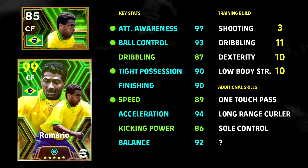This is the build I've gone for: 97 attack/offensive awareness, ball control 93, 87 dribbling, 90 finishing. And of course, 89 speed. If you have Eric Ten Hag as your booster manager, you'll have 90 speed on this build; for any other plus-two manager boost, you're going to have 89 speed. Acceleration is going to be 94. If you have the new Zico, it's going to be 88 dribbling on this build. This is just a basic plus-two manager build. That's going to be build 3, 11, 10, and 10. The additional skills — one-touch pass, sole control, and long-range curler — are musts. Anything else after that is up to you, maybe fighting spirit.